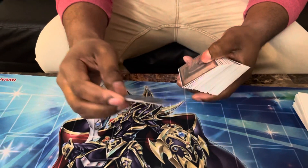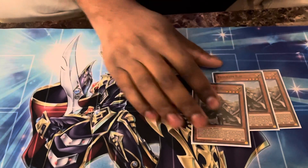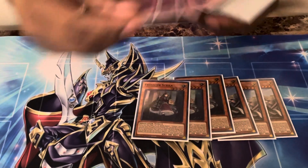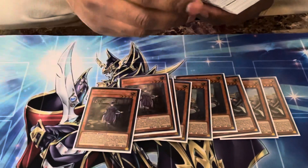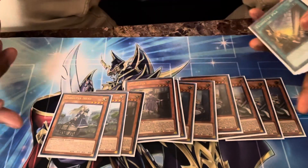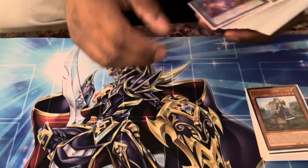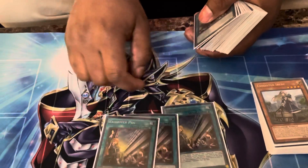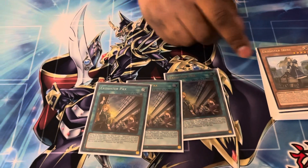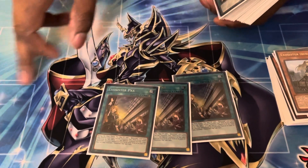You pretty much max out on all of the Exosisters except for one. This one can summon itself if you control another, this one can summon one from hand, this one just draws a card, and this one puts back an Exosister to draw a card. They all can, on your opponent's turn or if your opponent moves a card from the graveyard, summon an XYZ. This card searches any Exosister card, and if you search a monster you can special summon it if you have the monster the other one lists on your field or in your grave.